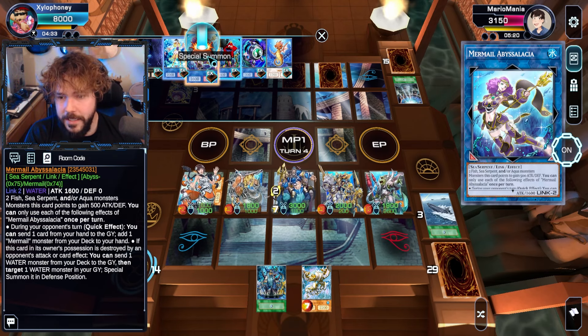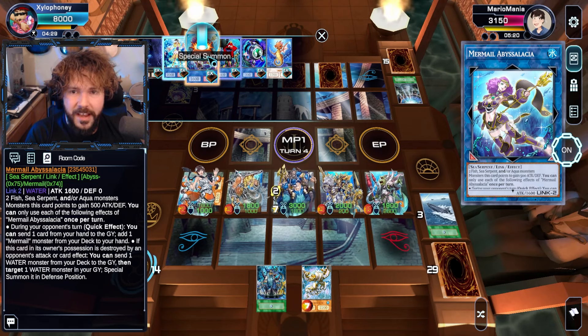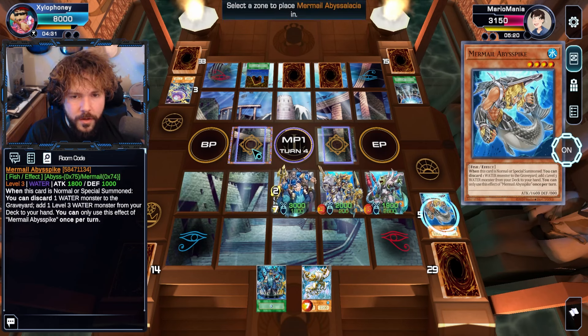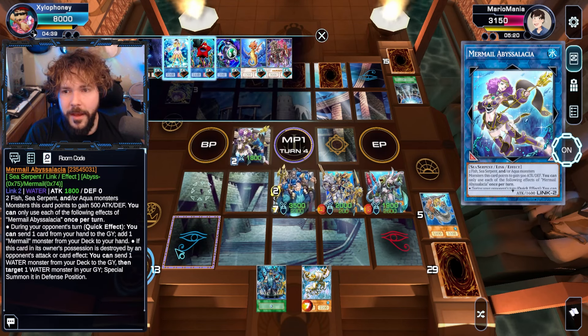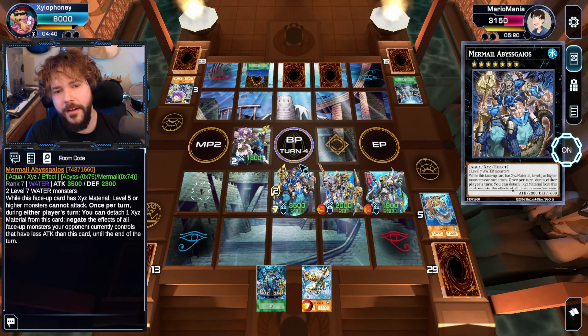We could go into Abyssalacia — not bad. During your opponent's turn, send a card from a Mermaid Monster back to hand. We'll just use that. We'll use these two, so now that'll help that system out a little bit. And there's damage on the field, and I don't think he's got anything to stop me. So let's find out!